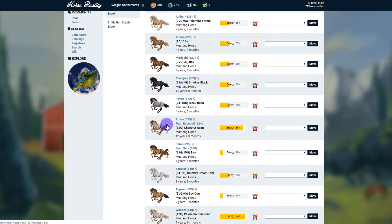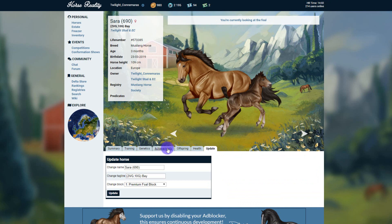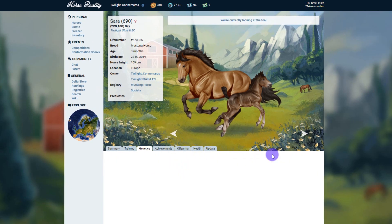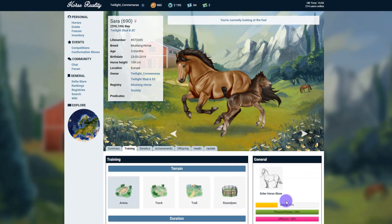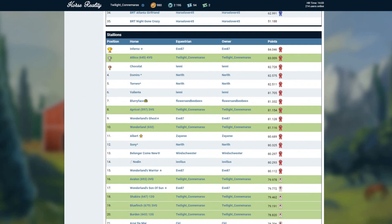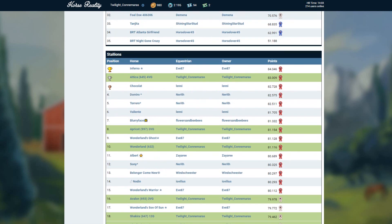The last thing I want to show you is that Sarai had her foal. So this is Sarah here — I'm quite pleased with her. She's come out with two 'very goods,' she's 690 in overall genetic potential, so I'm quite pleased. I'm going to start competing her pretty soon. She's in pretty good physical fitness and affection and I've done her care. There isn't time to enter her in the current show as the award ceremony has already started, but looking at results — Attica has finished second overall in that event. Anyway scrubs, I'm going to leave it there, I hope you guys have a good day, bye!